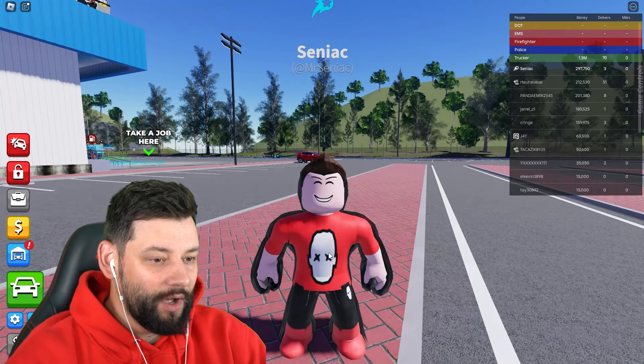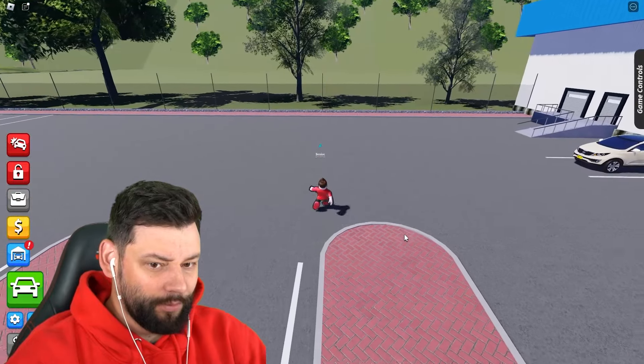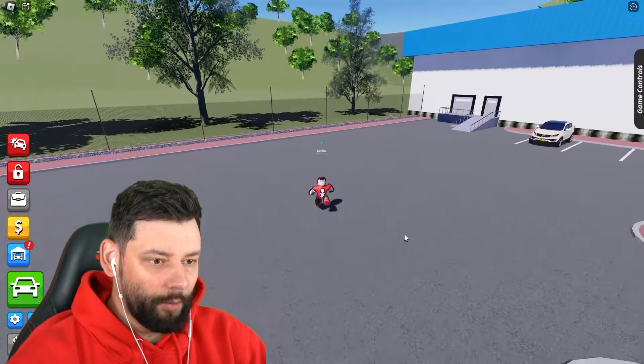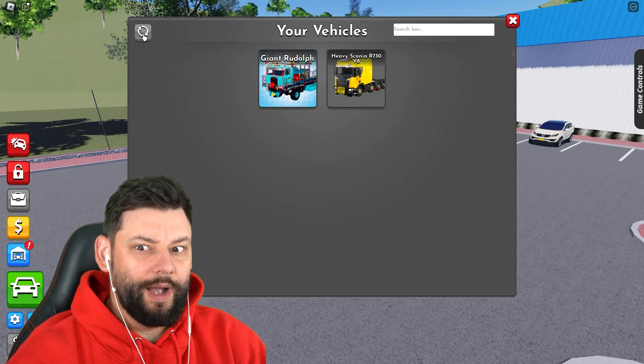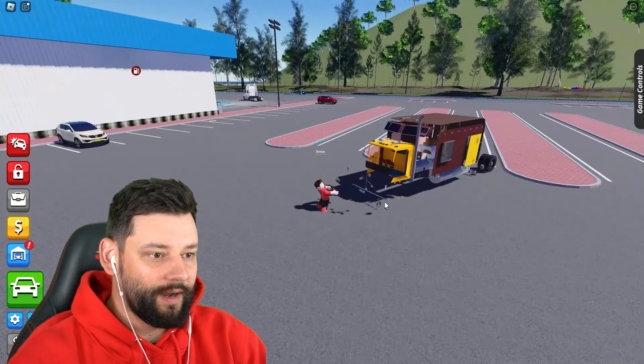I've now purchased it successfully. So all I've got to do right now is spawn it. I've come over to this little area where we have the most amount of space to spawn a vehicle. Where's my vehicle? There's my limo right now.